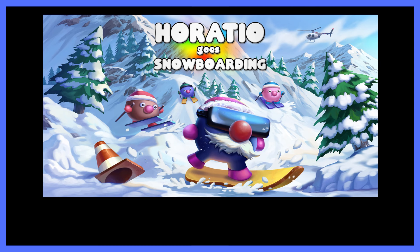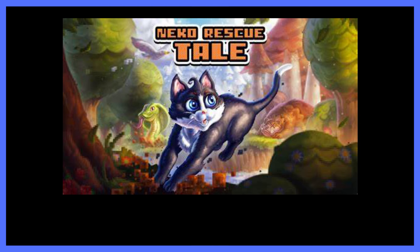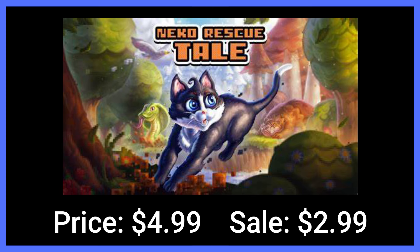The next game is Horatio Goes Snowboarding, which is a fun little snowboarding game. It's a little challenging to complete but it doesn't take long, and I have a walkthrough for it — it's normally $7 on sale for $2.44. The next game is Niko Rescue Tale, which is a platformer game. It's a little challenging but pretty short, only takes about an hour or two to complete and it's only $5 on sale for $3.